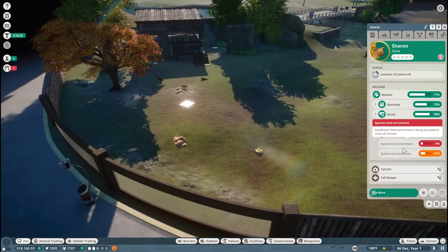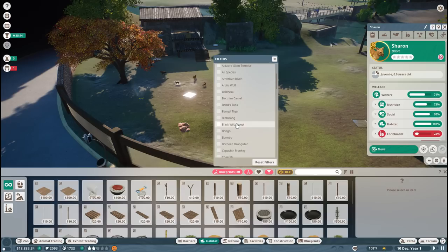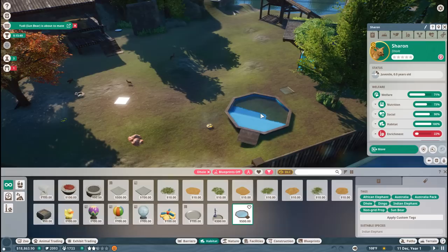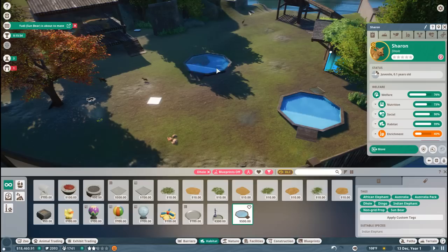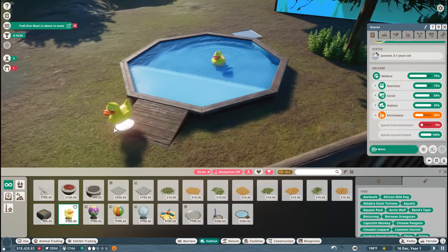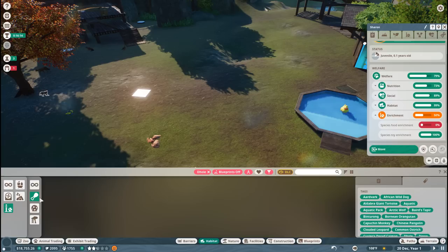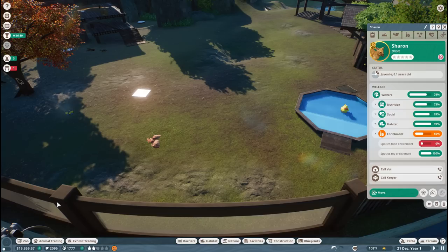And then we have another female — a sister who's actually going to be Sharon! That is so hilarious that you got picked by the random comment generator. You are a loyal viewer and have had a few animals in the Planet Zoo experience already. Look at them! Let's get the dholes some nice treats to play with because they are very low on toy and food enrichment, and we definitely want the puppies to have lots of exposure to things that will make them happy. A water pool — yes please! And you can put a rubber ducky in the water pool — I love that!